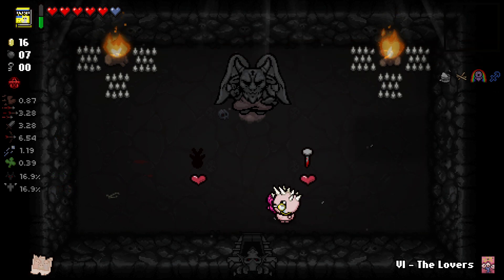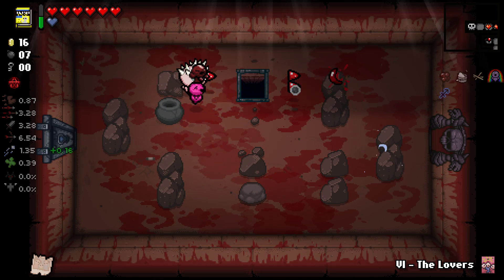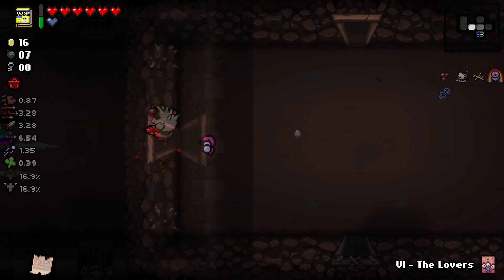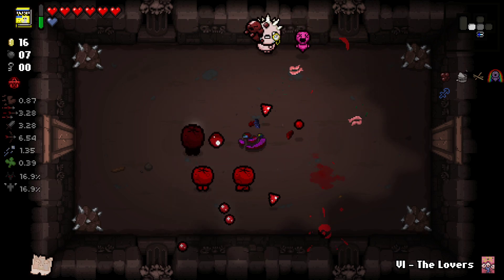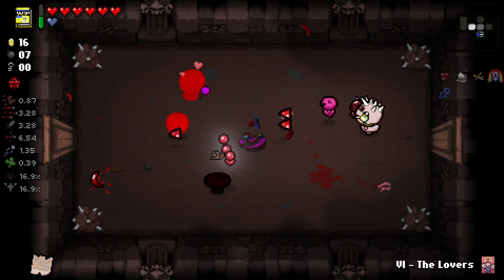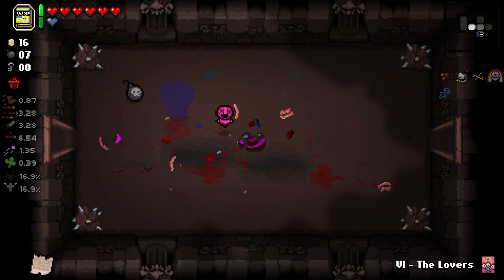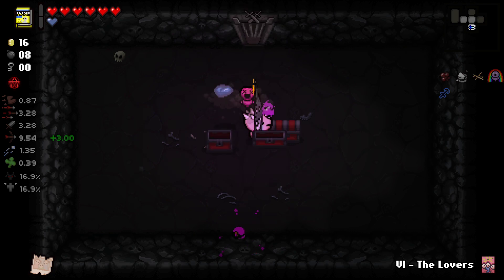Not really interested in anything here. Nail is good but I kind of want to keep Telepathy for Dummies. I will have to buy things from the devil room at some point just to unlock the item, so maybe I could have done that. There's plenty of other times to do it. Devil rooms are still an option now - it's not like we've locked in on angel rooms. We've got Telepathy for Dummies.